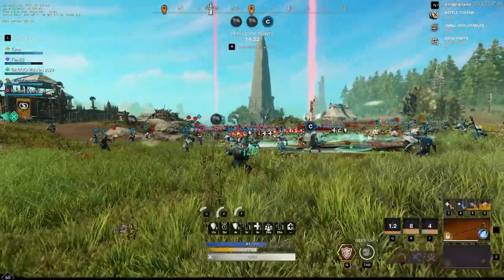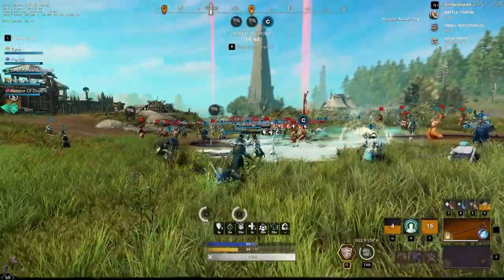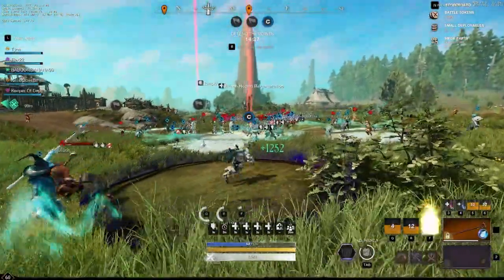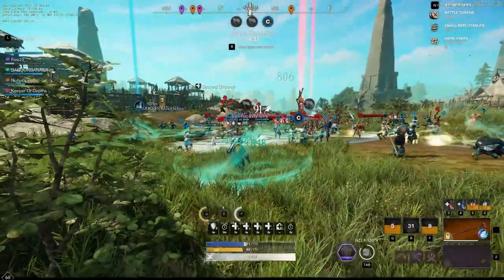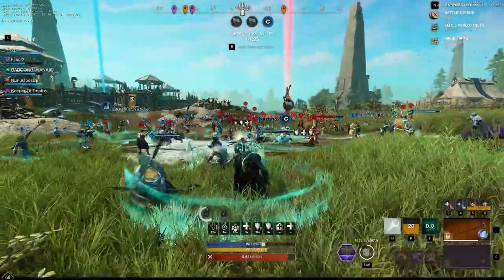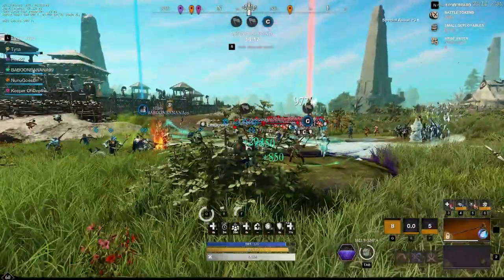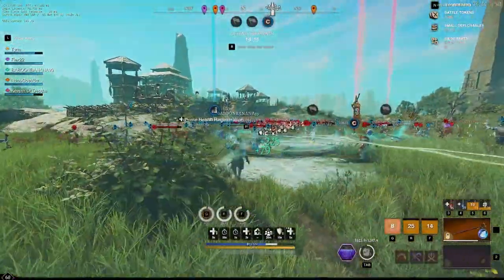The bonfire is taking massive pressure — they sent almost their entire team to our back lane. Stacking Intensify — got it. Moving up toward the point to heal the big clumps in the back. They're not putting much pressure on the opposite bonfire side where I'm standing, which is great. They're putting way more pressure in the backline. Other healers in the backline need to move up like me — I'm on the enemy side of the point and it is extremely safe.